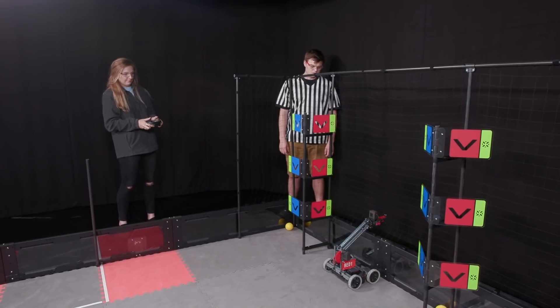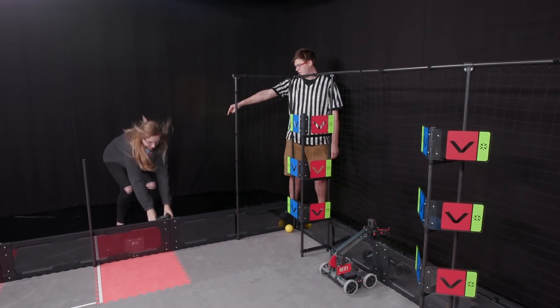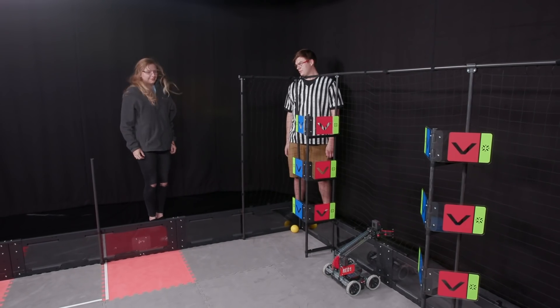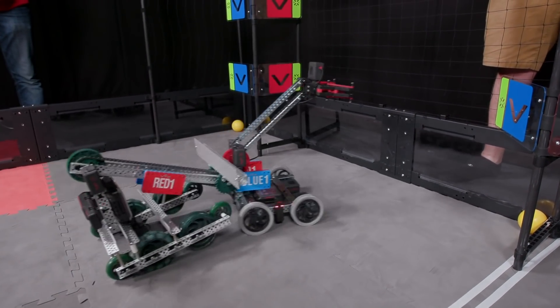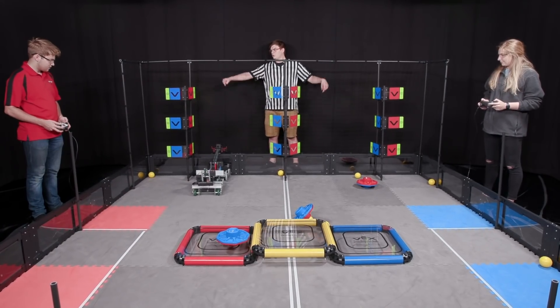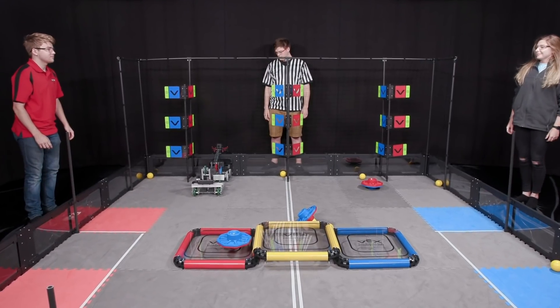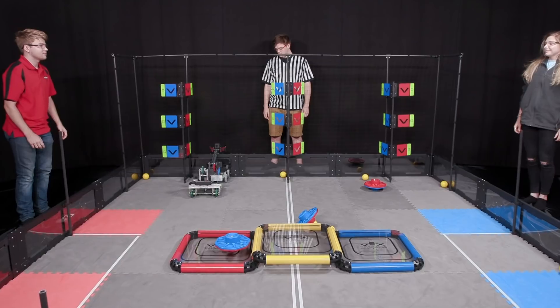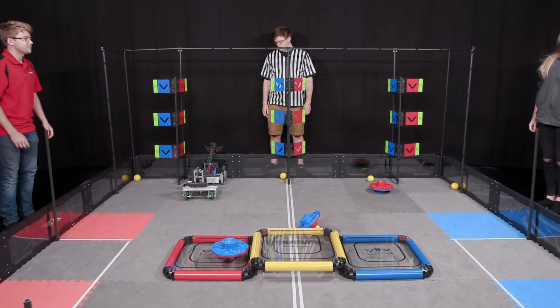One of the rules this year that could result in a disablement is SG-11. If a robot becomes entangled with the net and cannot free themselves, they should be disabled and stop driving so as to not damage the net or their robot. If a robot is pushed into the net and becomes entangled, then both the entangled robot and the robot which pushed them there should be disabled. Strategic, intentional, or repeated violations of this rule could be considered a violation of G-1 and result in a disqualification at the head referee's discretion.